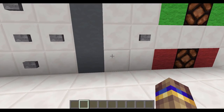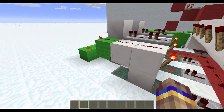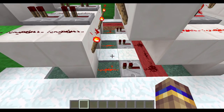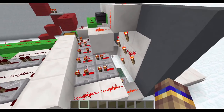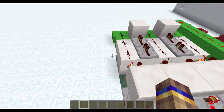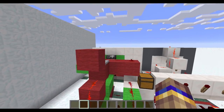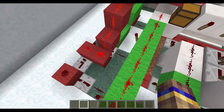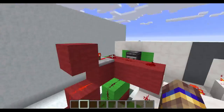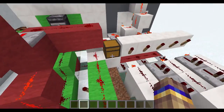Now let me quickly show you the redstone on the back and how everything works. If you watched my first ever Redstone Break you will see something very familiar — it is the RS Nor-latch. The RS Nor-latch allows me to set a current and reset a current whenever I want. Behind the buttons I have normal redstone torches set up to repeaters to level out the current. The green wool indicates my correct combination and the red wool indicates my incorrect combination. The RS Nor-latch resets the lock every time the wrong button is pressed.